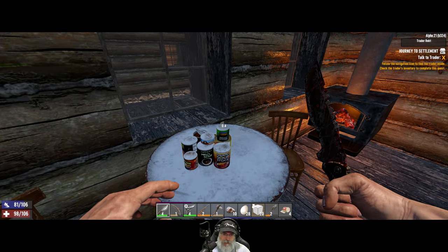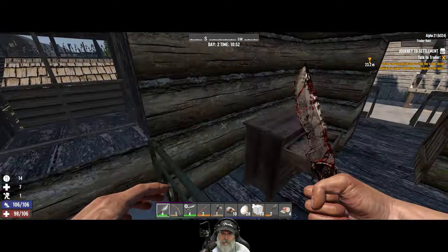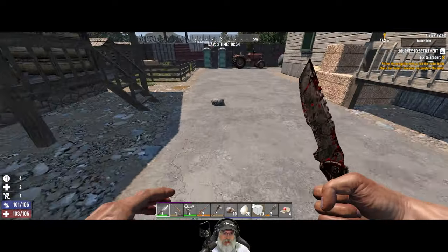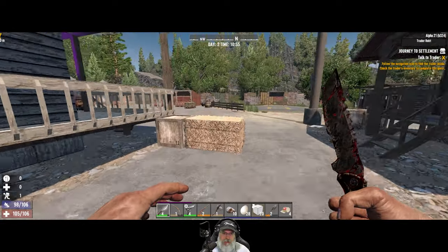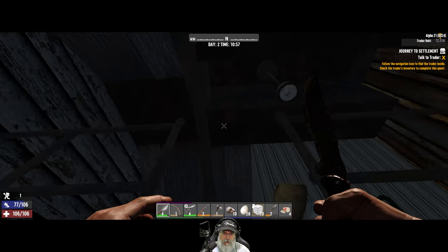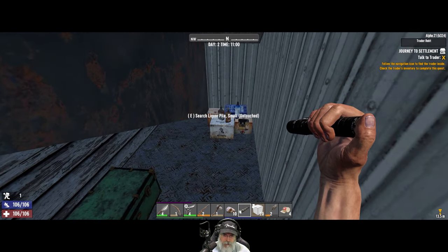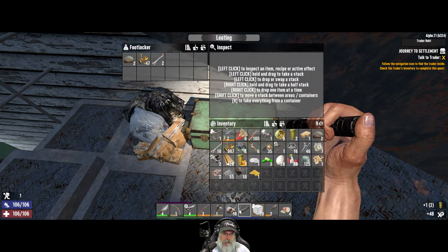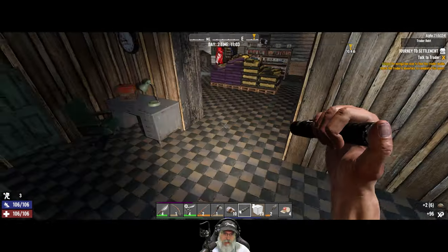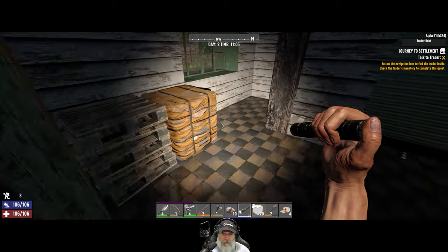Let's check these little shacks here. We got some food which we're going to eat right now, at least the canned food. Nothing in here — that's disappointing. I don't think we can loot anything in here. Well actually, doesn't he have an upper area? I think these will have water in them. Oh good, a little footlocker here. Come on clothing... that is not clothing. Desk — nice! That'll help us with even more XP.